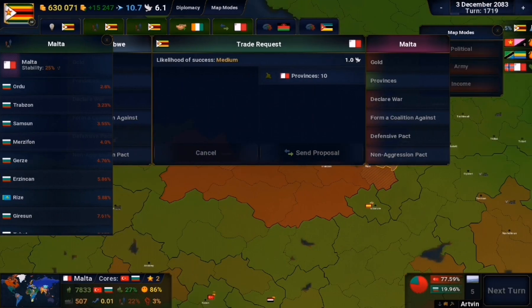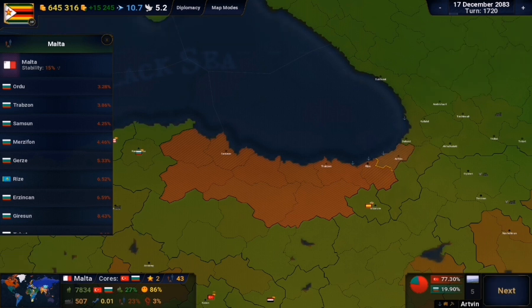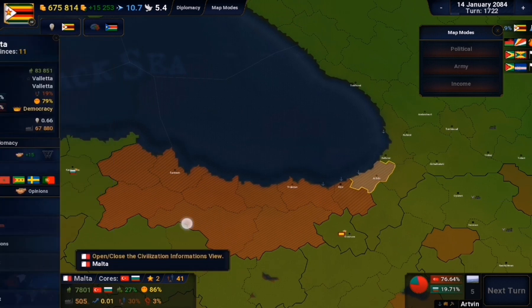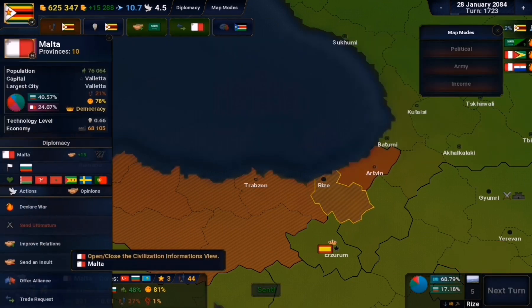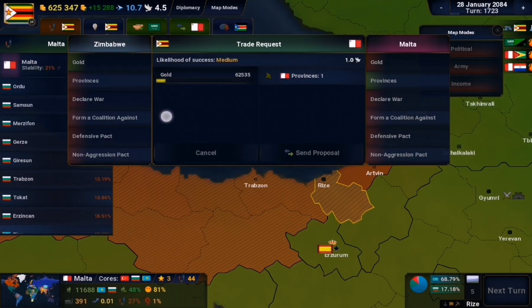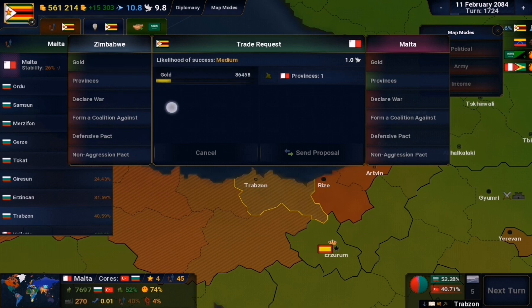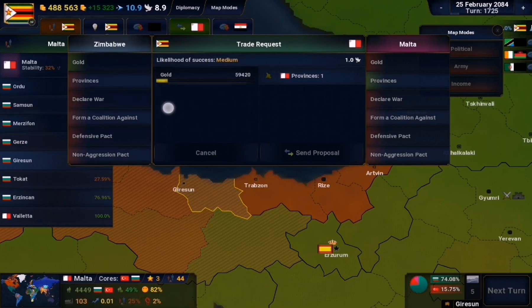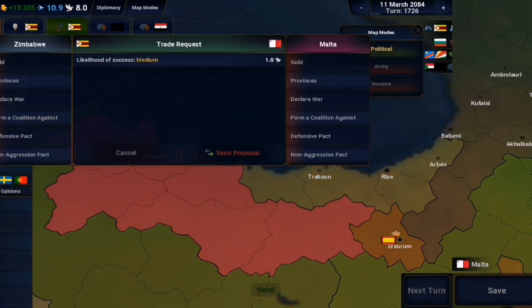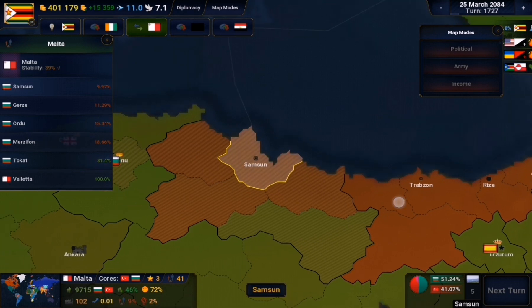I got ambitious and tried to buy all of Malta's Turkish territory at once, but Malta was hesitant. So I decided to buy province by province slowly, and the deals went well. I started buying along the Black Sea coast initially, where the best properties are. I got Trabzon and continued all along the Black Sea coast, even going inland since some of those were pretty cheap provinces.